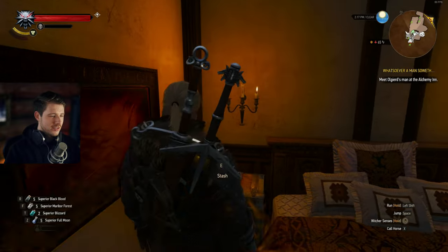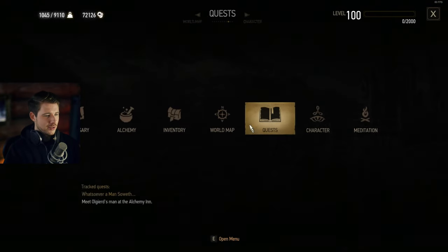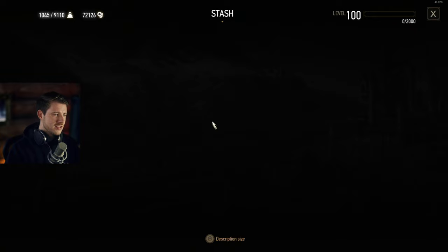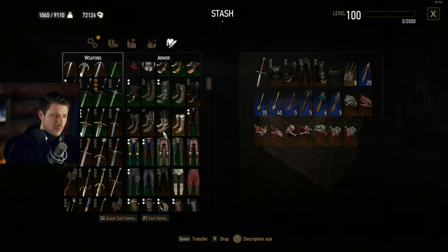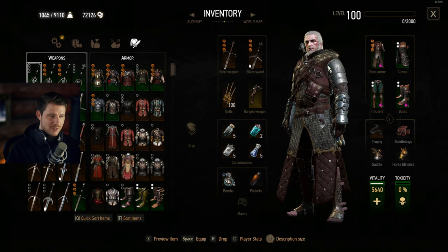Tip number one is going to your stash. You have one in the Corvo Bianco vineyard, or maybe in Novigrad. Just go to one of these — doesn't matter which — and put the things you want to carry over into this stash. This could be a set or some legendary weapons you wanted to keep, because Geralt only keeps the things he has on himself. So if you want to keep stuff, put it in the stash.